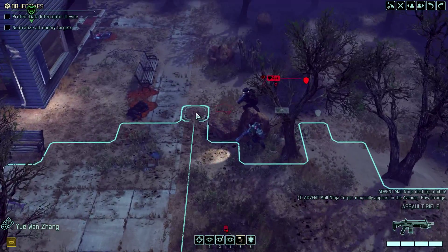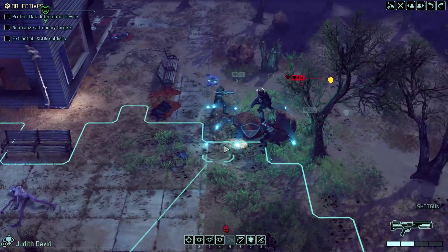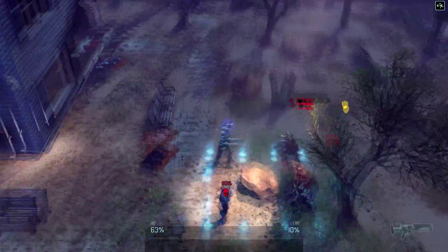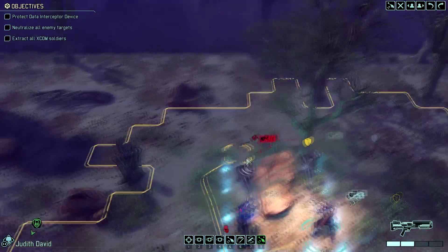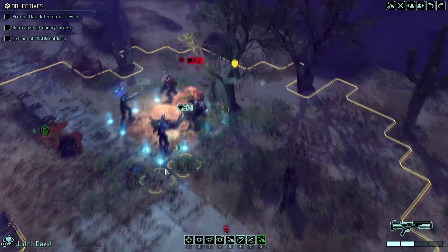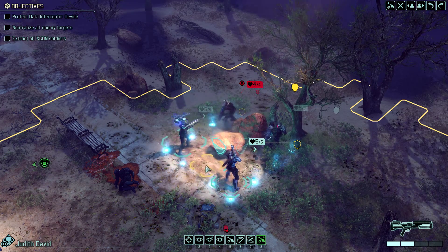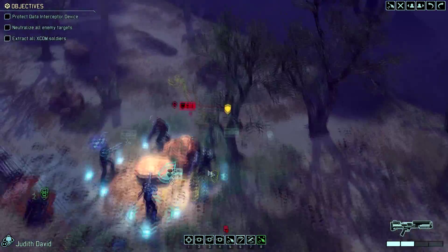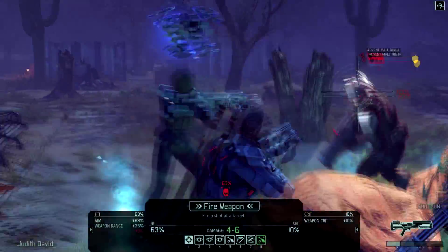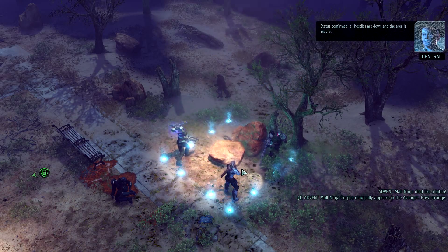First we're going to try taking this guy out — and we actually did get him. We're just going to run up here, and in case we do miss, we'll drop down Sky Ranger. I would rather the kill go on my Ranger than my Specialist. If you don't know how the leveling up system works — it's not really an EXP system, but basically you get kills and shared kills. Specialists actually gain the most from shared kills, so it's better to give the actual kills to Snipers and Rangers. I'm not too worried about leveling up my Grenadiers — all they have to do is throw a grenade.